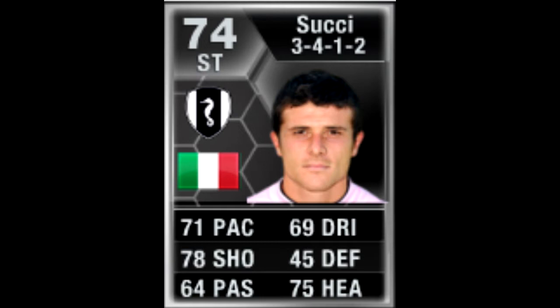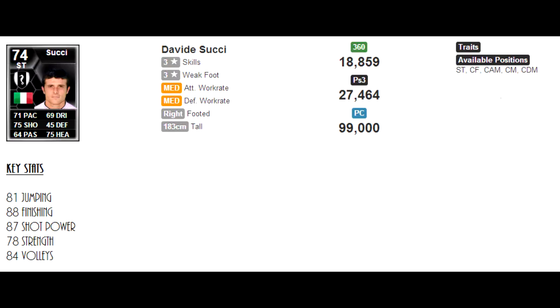He plays in the Serie B for Cesena and he's a silver striker and he's a pretty big striker. He costs about 15 to 20k on the Xbox — he might cost a bit more on the PS3 or PC. His key stats are his 81 jumping, 88 finishing, 87 shot power, 78 strength and 84 volleys. He's got medium attack and defence work rate, 3-star skills and 3-star weak foot.